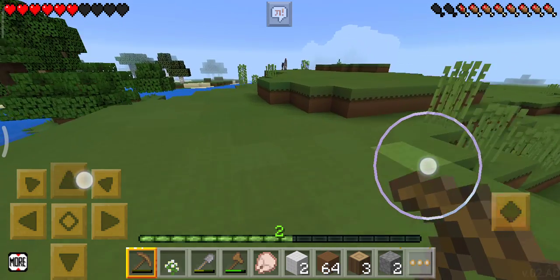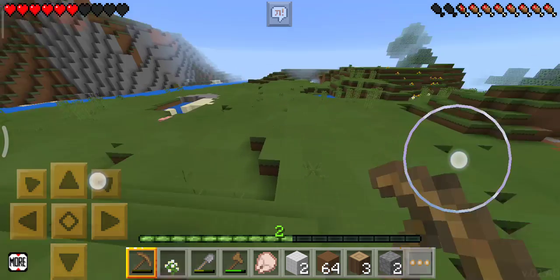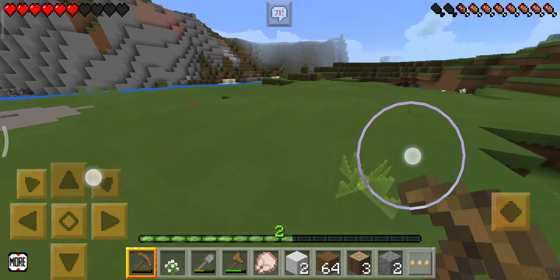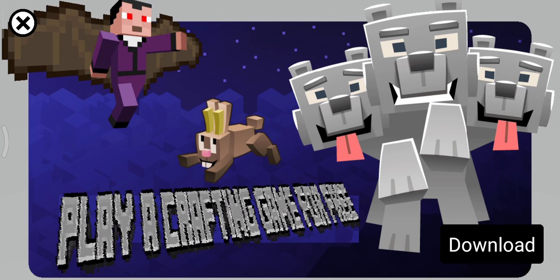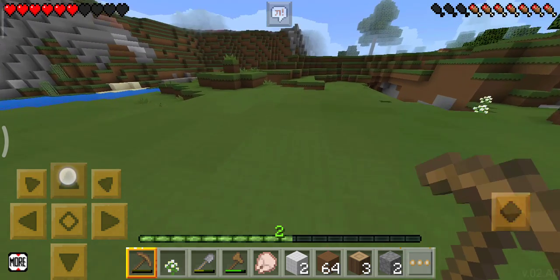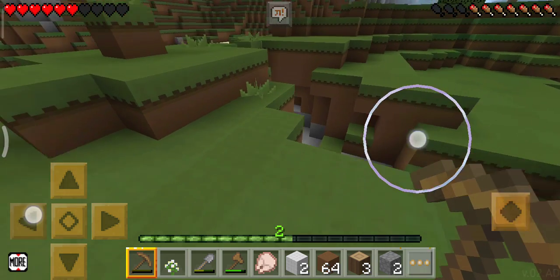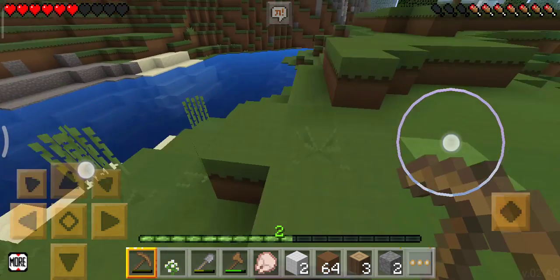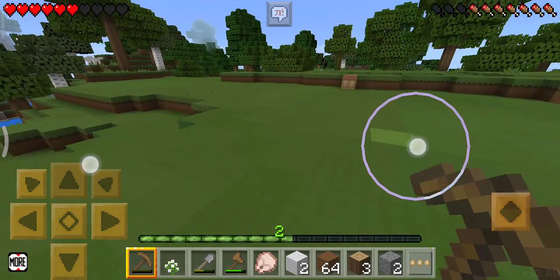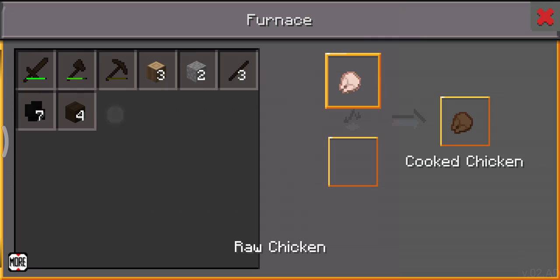My crafting table was also there, I should go run back — that place was somewhere. Yeah, there was a cave — a cave-like structure. I know I'm going in the wrong way, but I have the crafting table. Okay, I came near my furnace, I'll put this here.